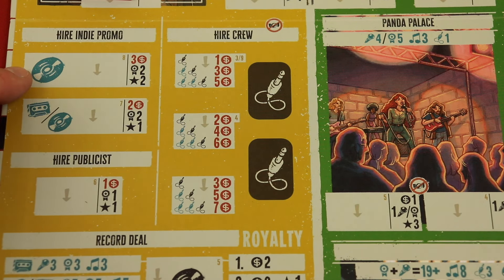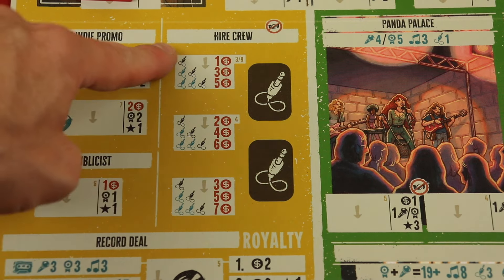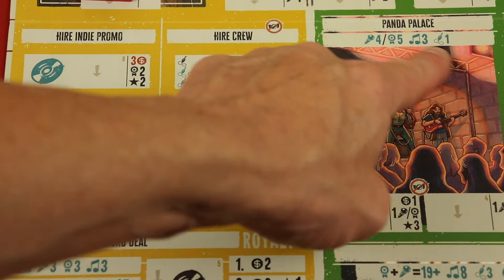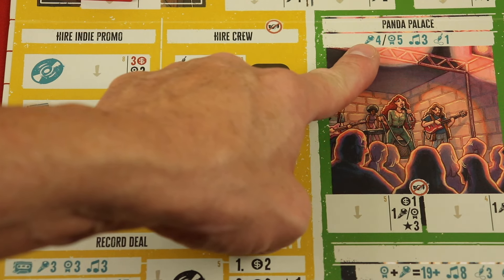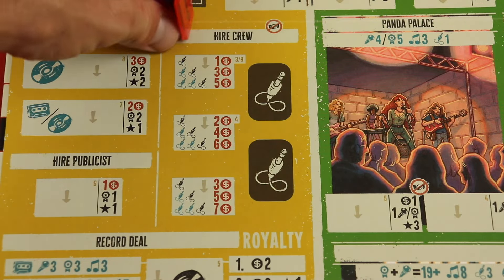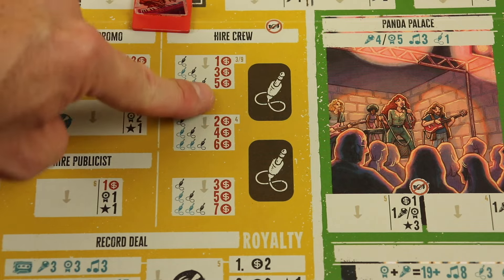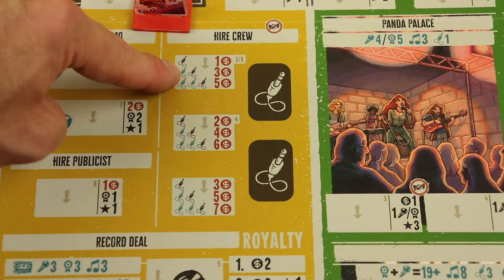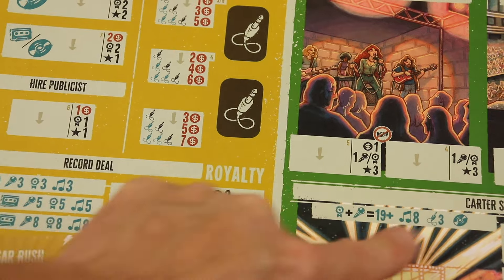To use indie promotion you need to have a demo tape or record ready for them to play. You might hire a publicist — pay a dollar, get reputation and fame. You'll be hiring crew because to play gigs the bigger ones require things like four chops, five reputation, three songs, and one crew. Your first crew member costs a dollar if you're first; if someone's already there the next person pays two dollars, then three — it keeps getting more expensive, but crew helps you play at larger venues like the stadium.